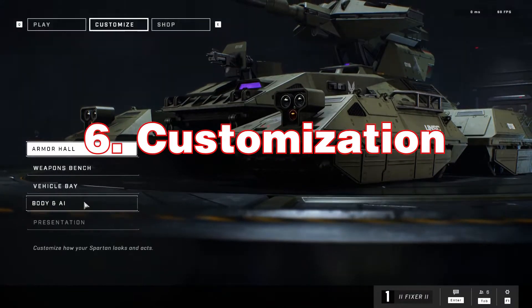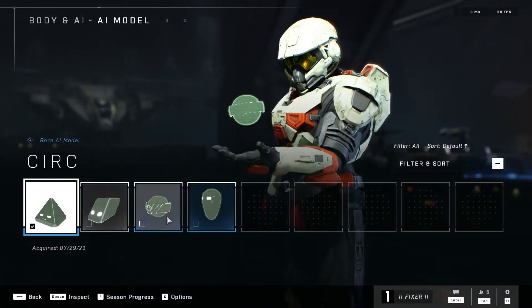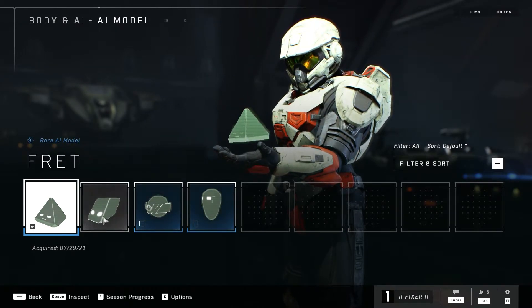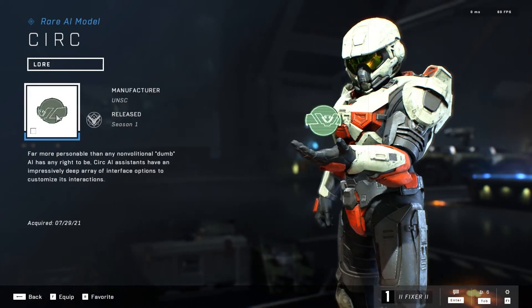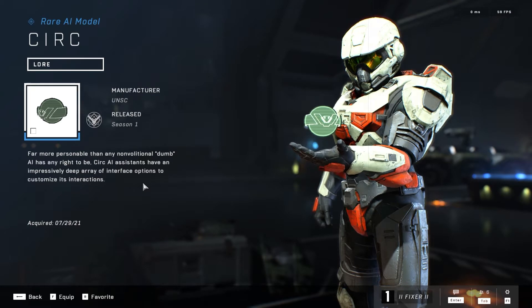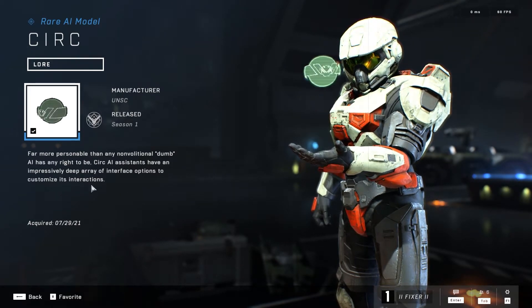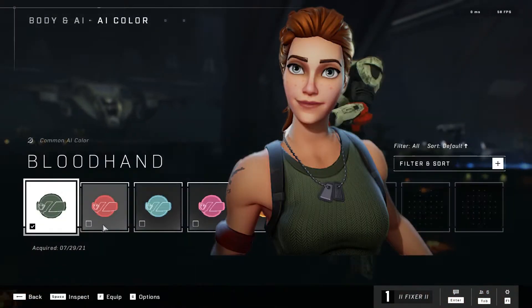Number six: customization. If there's one thing I know about Halo fans, it's that they love to trick out their Spartans. Even this technical alpha shows us more customization options than any other Halo game I've seen — yes, even more options than Reach. My only concern is the potential to be nickel and dimed by limited time bundles in the shop. Remember, this is a free to play game after all, and they're going to try to get our money for those sweet, sweet skins. I just hope that they have enough free-to-earn gear in the game at launch to prevent everyone from looking like a default skin from Fortnite for the first four months after release.